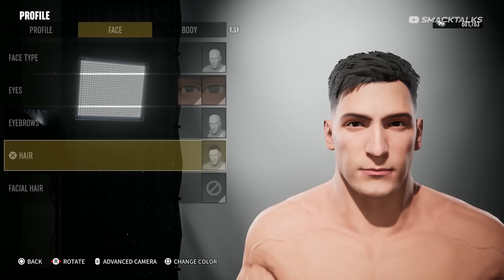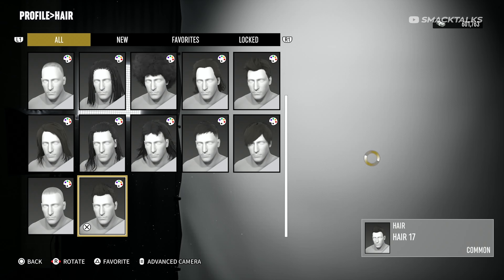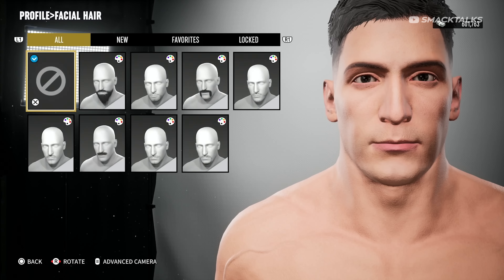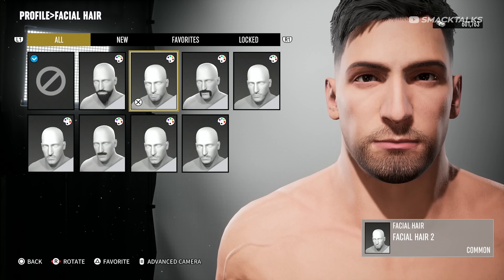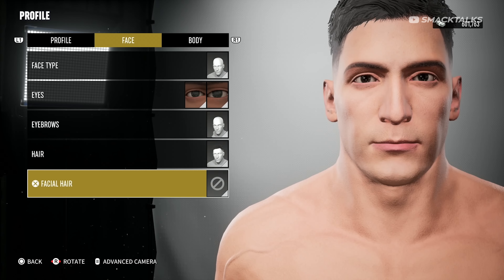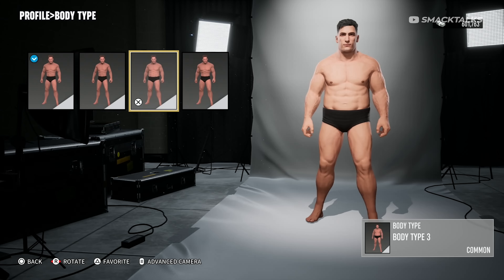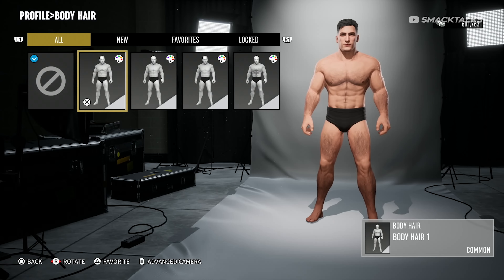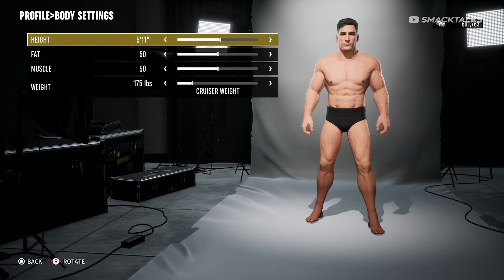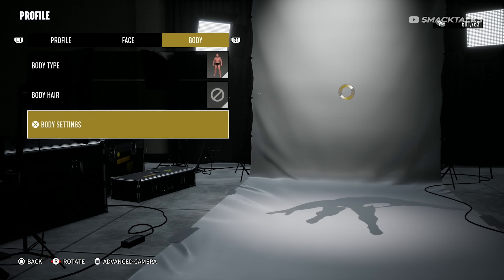Taking a look at the hair options, this section offers 17 hair choices featuring a mixture of short to long styles with sub-options giving you the ability to select a preset colour. As for facial hair, there are 8 designs available, only one of which is a longer style while the remainder are all quite thin. Given the limitations, there's obviously not going to be too much difference in one creation from another as there's simply no way to customize the face outside of the preset options. Switching to the Body tab, the options here are also very limited, including one of four preset body types which includes skinny, fat, and muscular tones, one of four different body hair types, and body settings which is the only section to include sliders where you can set the character's height, amount of fat and muscle, and overall weight class.